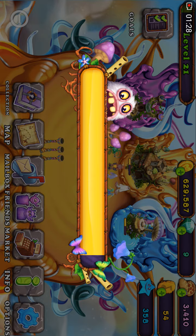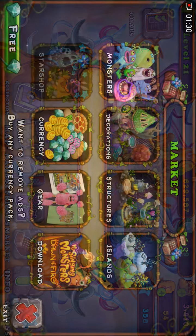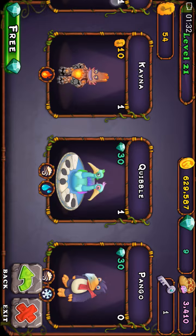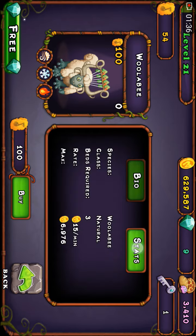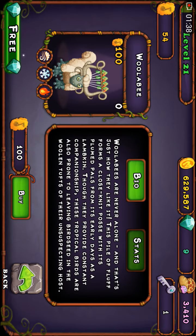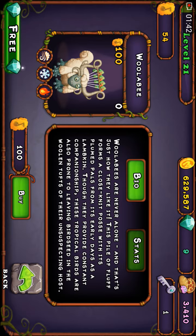This is MPG's — MSM PokeGamer's — favorite monster. I want to show you it in the market here. It's a hundred relics, and they are basically sheep, and their horns are connected to harp strings, and there's birds that play the harp strings with their beaks.